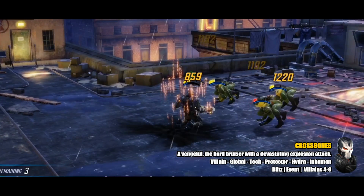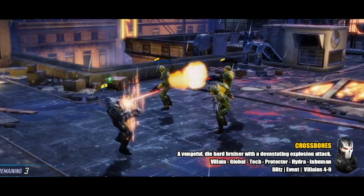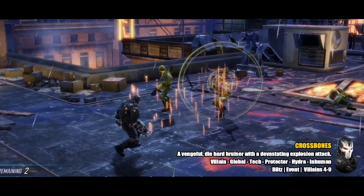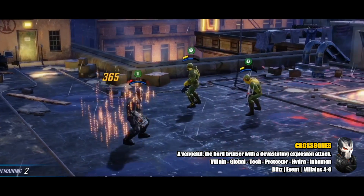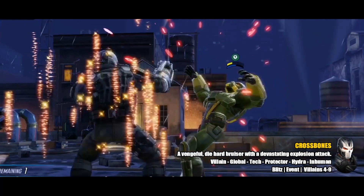Looking at his tags, the ones of interest are Hydra and Tech — those will be relevant when we talk about synergies. He also has the Protector tag, which is important to note because while he is a tank class, he's actually a little bit squishy. You want to use him more as an off-tank and pair him up with another tank, something we'll discuss in the synergies section.